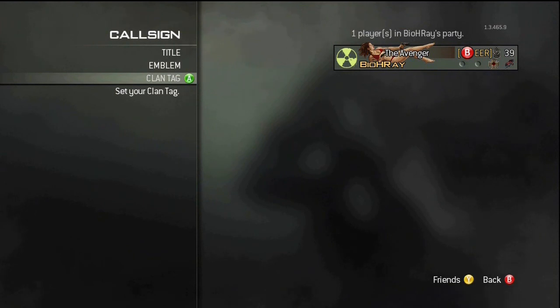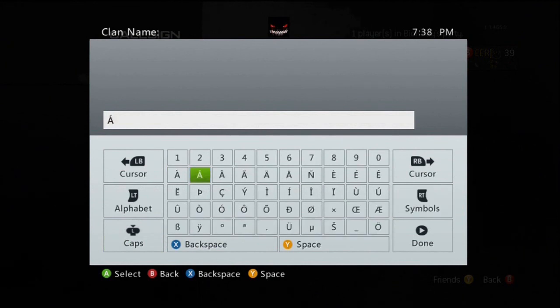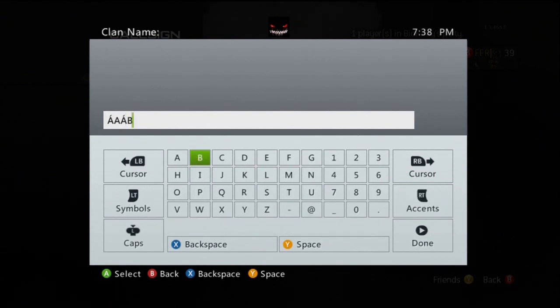So we go back in, erase this, we're going to put our A-acute back in. And make sure these are capital, by the way — I'll show you later that it doesn't work if it's not capitalized. We're going to do A and B. So you put it in, go back in, it'll be the rectangles, hit Done again, and voila! Pretty, pretty buttons.